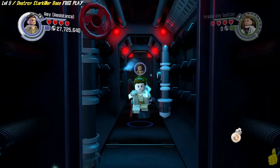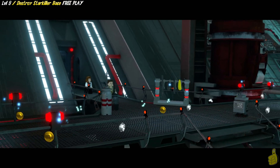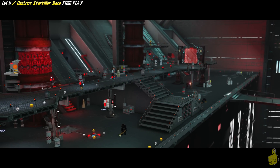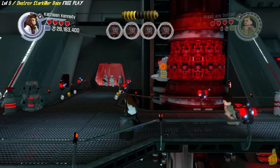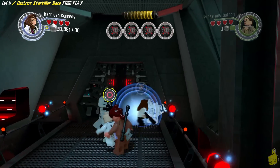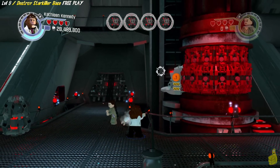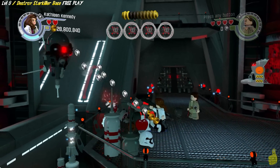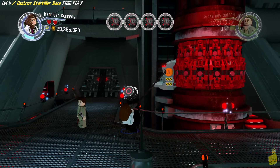Alright, here we are — that was quick and easy. If you remember, we started this area as Chewie and Han in story mode. Our goal here is to place four explosives on the pillars. We're going to do that, but we're also going to get a couple of minikits scattered throughout this area. I won't lie — one of them I totally messed up, so get ready for that. What is happening right now is we're taking out what's needed for the story element to go ahead and place the first of four big bombs.